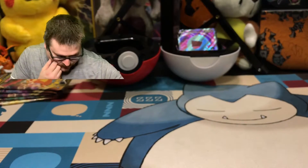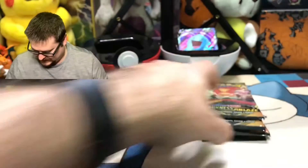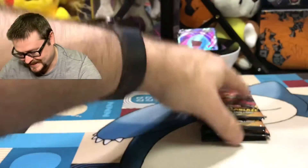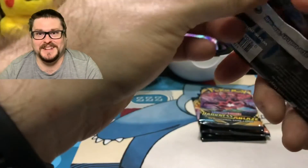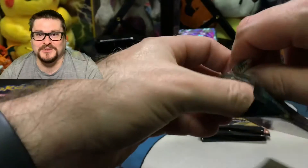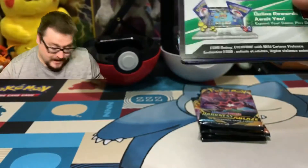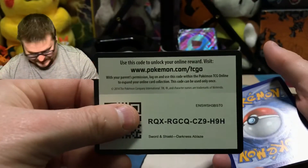Oh well, no luck with Rebel Clash — those were not fun. But it's time for Darkness Ablaze, and you know what we're looking for there, guys: we're Charizard hunting. If you guys watched my last video, you saw that I finally drew a Charizard — the EX from Evolutions. You know what would be great to go with that Charizard? Another one. Let's hope it happens today, guys.